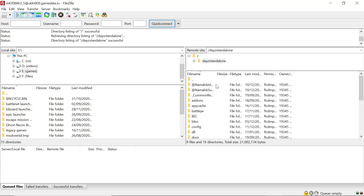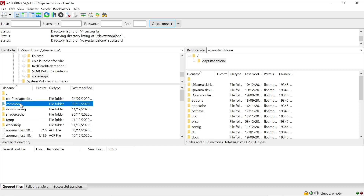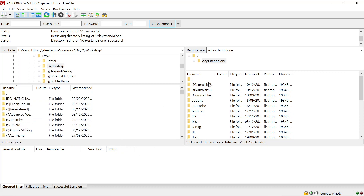Once connected, go into your main root folder. I already have the Namalsk and Namalsk Survival installed, but you can ignore those if you don't want that map. We want to add our game mods, so go to your Steam library, wherever your games are stored — usually on your C drive. Go to Steam/steamapps/common, then DayZ, then workshop.